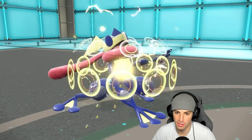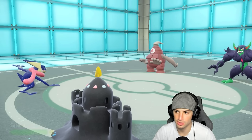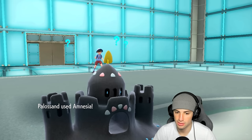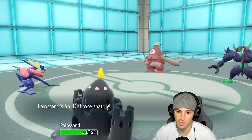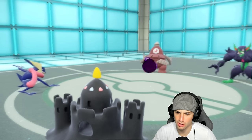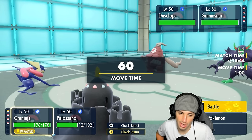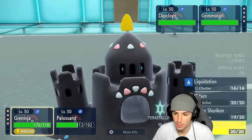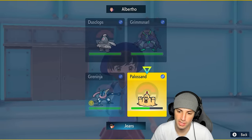They're going to go for Thunder Wave, so I think taunting both Pokemon could be good for us. I'm Amnesia boosted and I'll want to Shore Up next turn. They go for Shadow Ball — good thing I went for Amnesia, I soaked that really well. From here I'll Taunt Grimmsnarl and just Shore Up to get back some HP this turn.